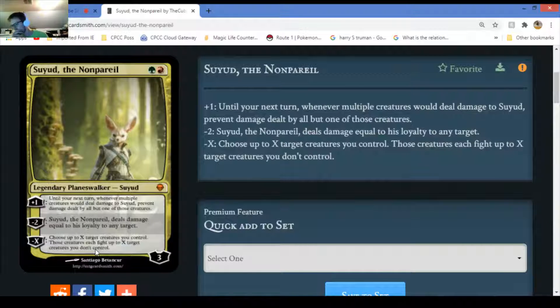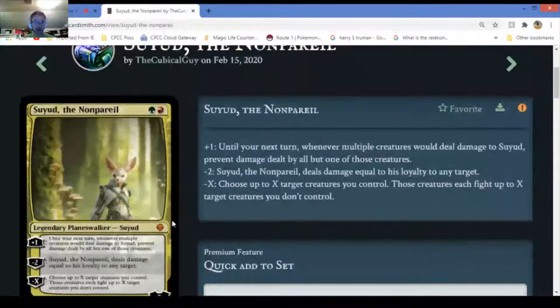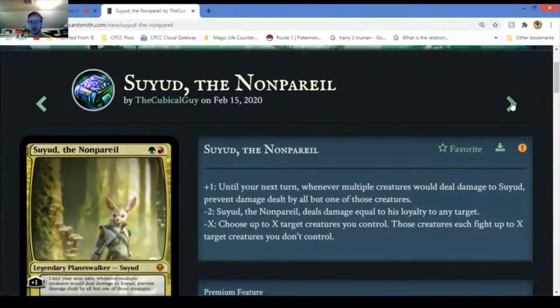Every time you plus one, that adds one loyalty counter. Minus X - choose up to X target creatures you control, and those creatures each fight up to X target creatures. Planeswalkers are generally mythic. This is actually a pretty cool looking card. On a scale of one to ten I'd probably give it about a seven - decent card, abilities are not overpowered.